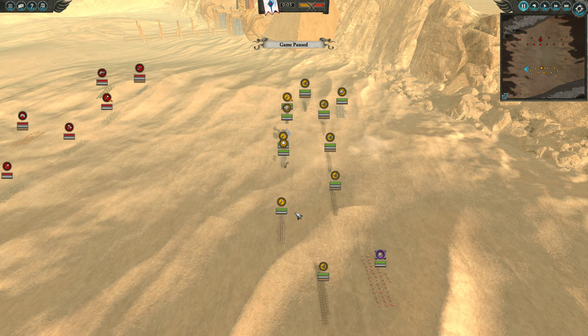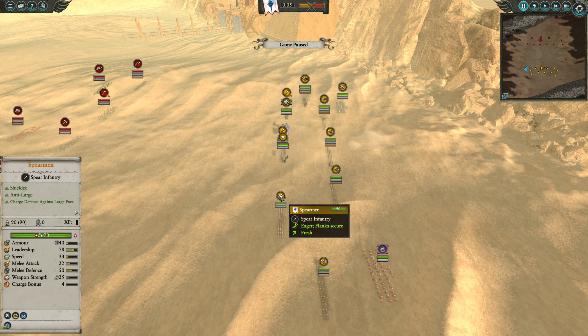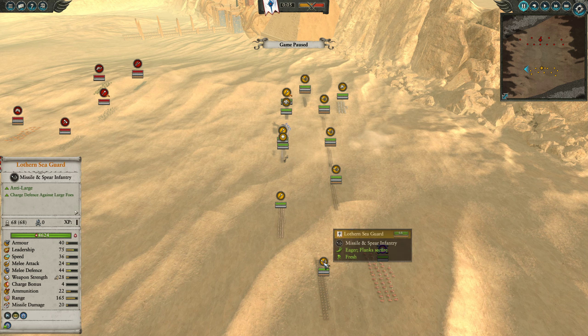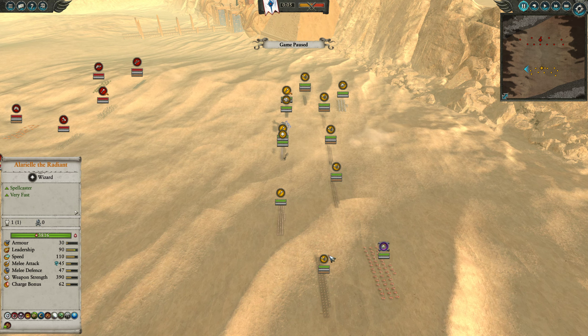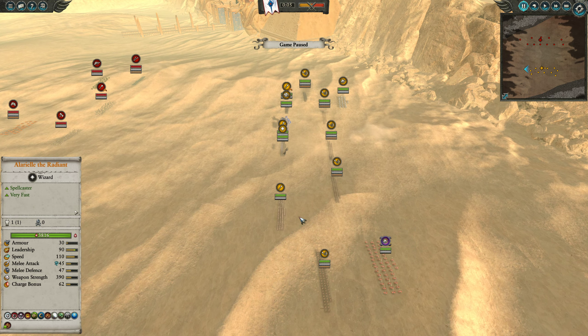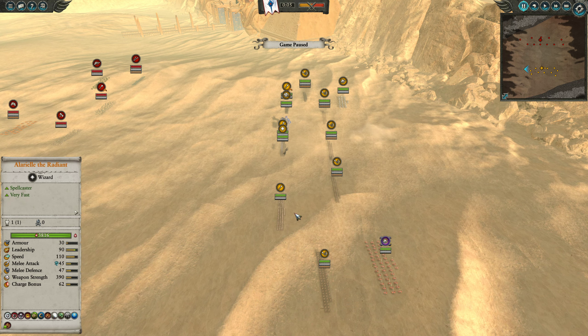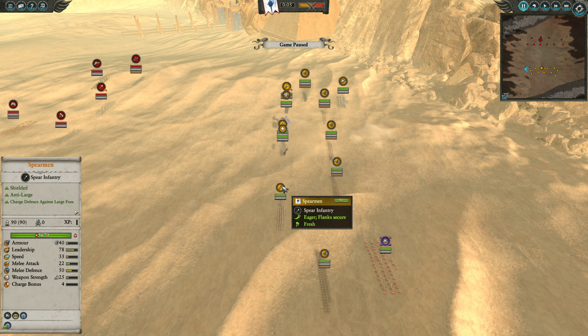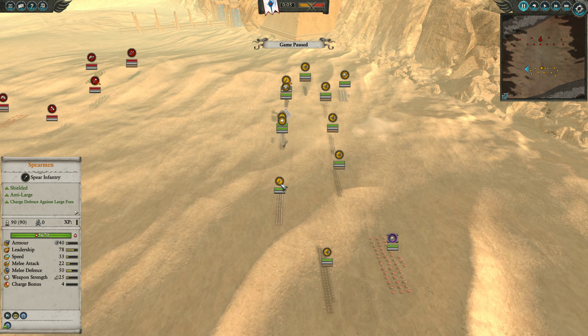They're basically as effective as Spearmen, almost. They have 68 instead of 90 models and slightly less melee defense, but other than that they're basically exactly the same. They actually have more weapon strength than Spearmen and they're faster — two less melee attack and slightly less defense, but yeah, more weapon strength. And obviously same charge bonus, but who's going to charge with the Lothern Sea Guards? They have the same armor — they're pretty close.